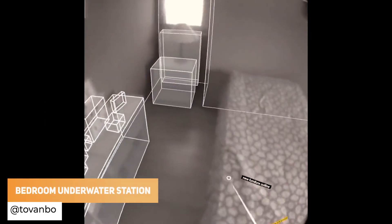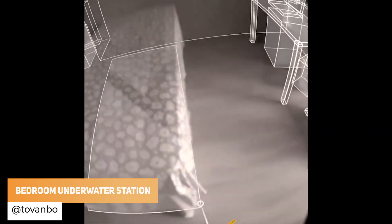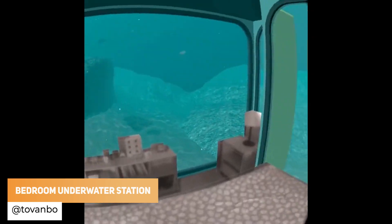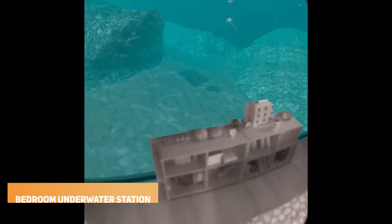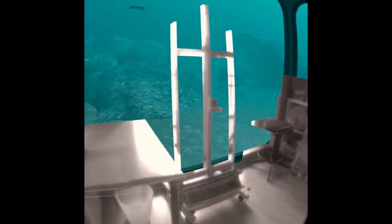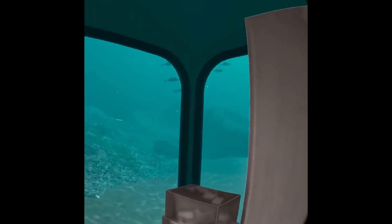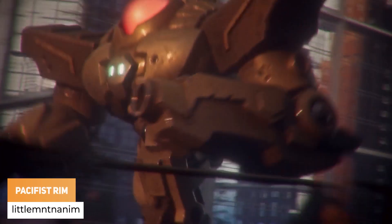Tovanbo is turning his bedroom into an underwater station. Little Mountain Anim has been learning Unity's path tracing tool and has made a short film called the Pacifist Rim.